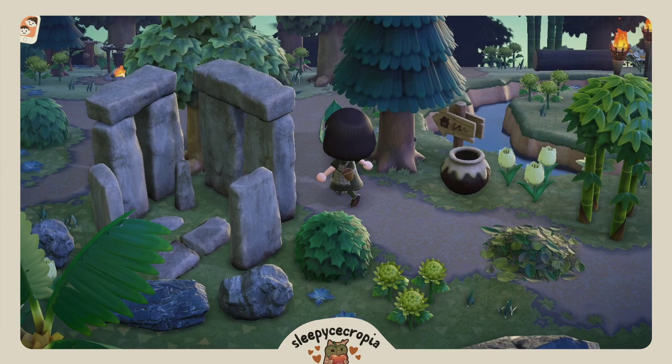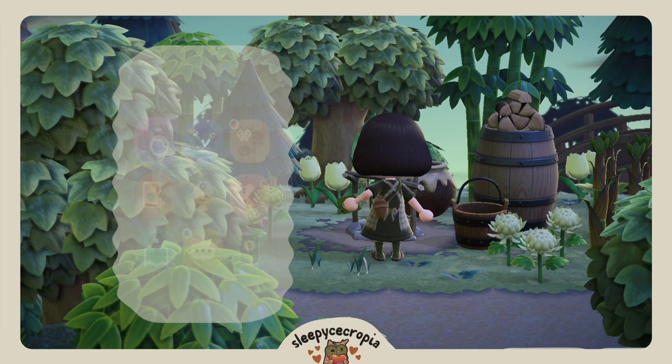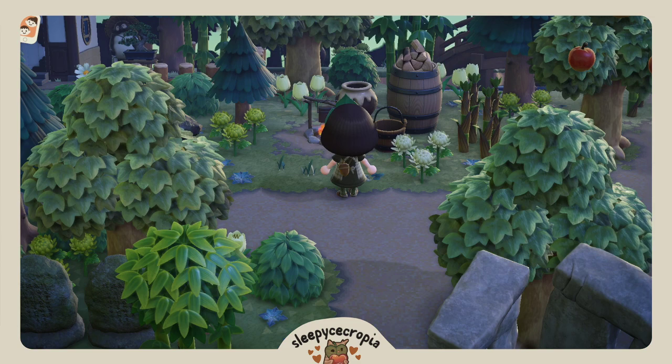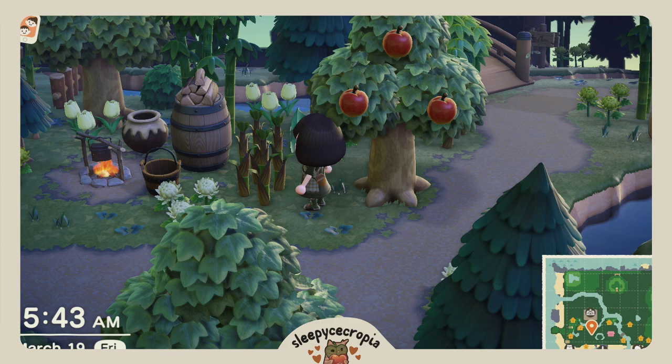Over to the left, there's a little cooking pot area for Link to cook his little mushroom skewers and other miscellaneous food items. This area, when you put the camera like this, it just looks so beautiful — all the greenery, I love it so much. And this is the first time I've ever incorporated bamboo into an island, and I'm loving it, especially when you can freeze these little ones here.